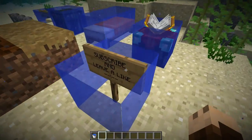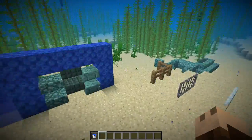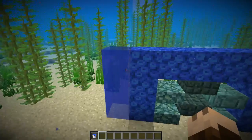The blocks not yet added include signs, the enchanting table, bed, and the chest.